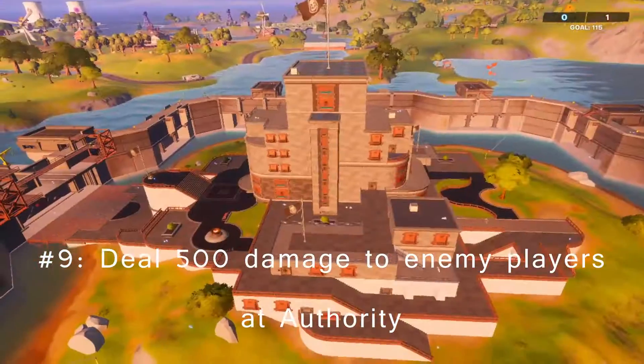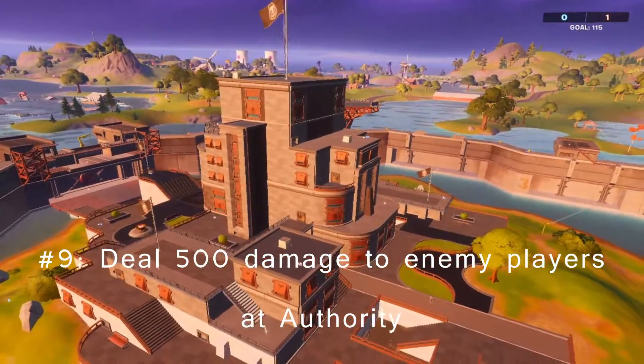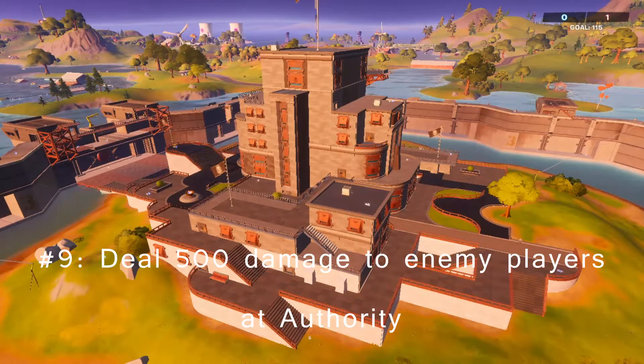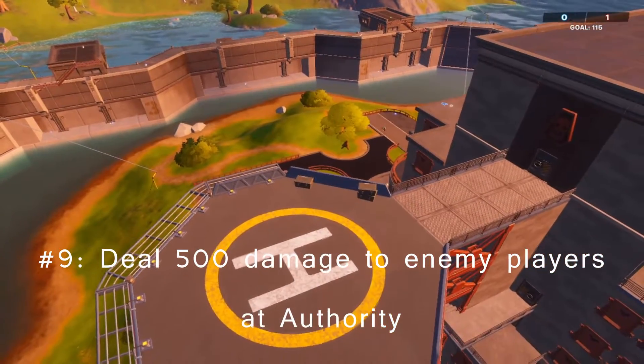For the last challenge, make your way to the Authority and deal 500 damage to enemies. Now, this one should be hard, but if you end up with a Team Rumble circle, it should end very, very easily. And that should be all nine challenges for week number four. I will be looking forward to this second challenge. Bye.